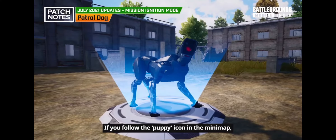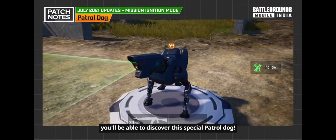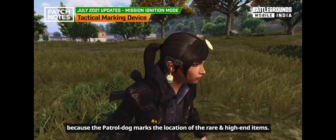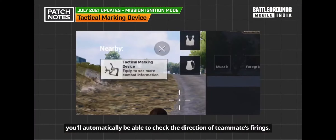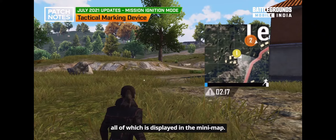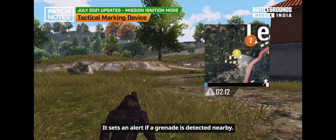Follow the puppy icon on the minimap to discover a special patrol dock that marks the location of rare and high-end items. With the tactical marking device, you can automatically check the direction of teammates' findings, enemy locations, and street information all displayed on the minimap. It also alerts you if a grenade is detected nearby.